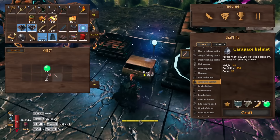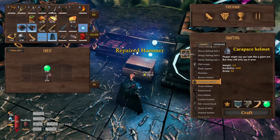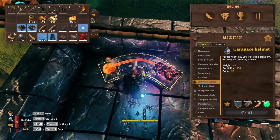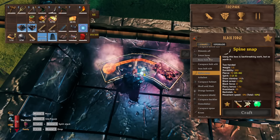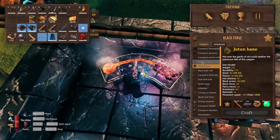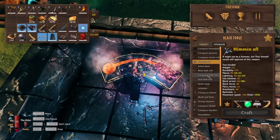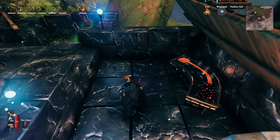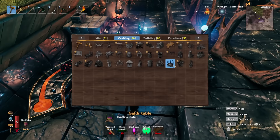It is a one-for-one ratio: one sap plus one soft tissue will get you one refined Eitr, and you are going to need that for almost every single Mistlands item. If we come over to the black forge, you can see the carapace helmet takes it, the new bow uses it — almost all of the different weapons use it — and you need a decent amount of it, so this is a very valuable substance that's going to take you a while to grind for.